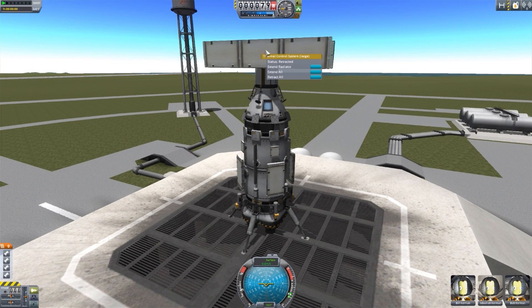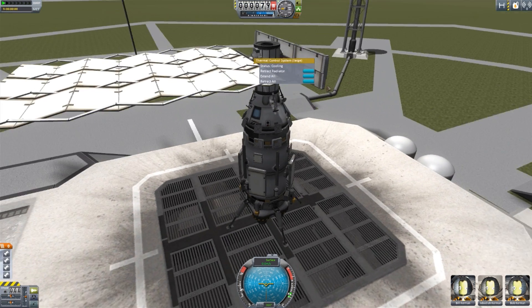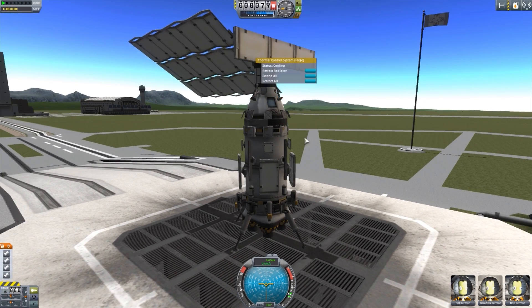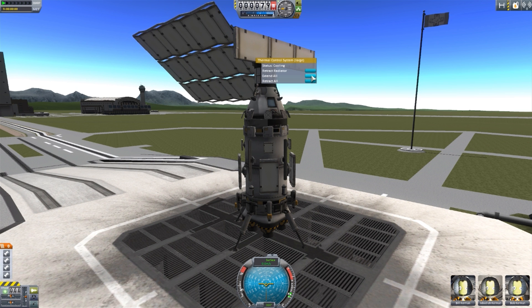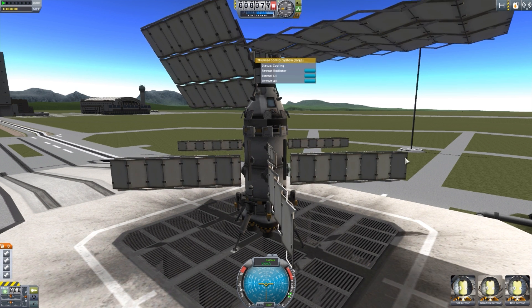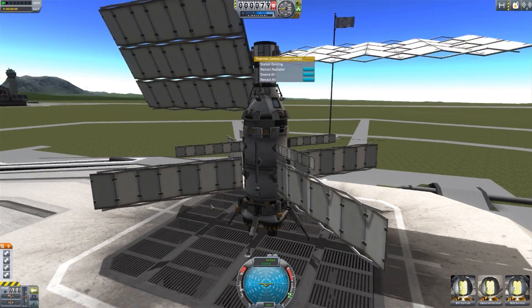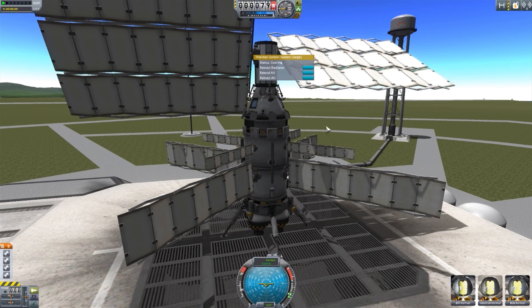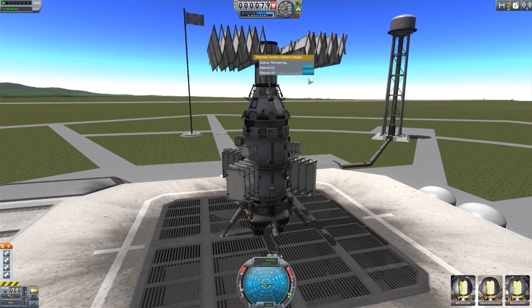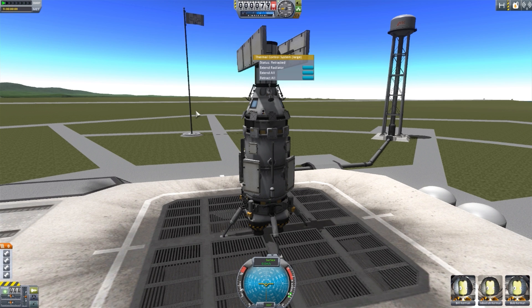But if you do have these radiators here, instead of extending each one individually — which I can still do, I can extend that one just fine — but if I want to extend all of the many that I have on board this ship, I can just hit this Extend All button. And boom, every single radiator in the entire thing gets extended. And of course, alternatively, we also have a Retract All so that they will all come back to their proper place and store quite well.